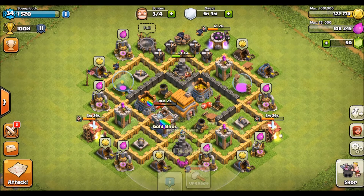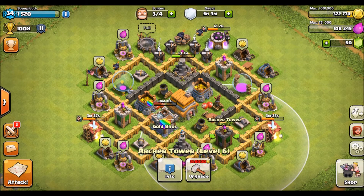Plus, if they did get in through that, you've got the archer tower that has the cover. The archer tower also covers the gold and the town hall, plus everything else around there, like the air defense.